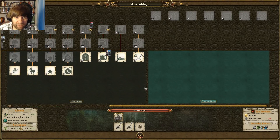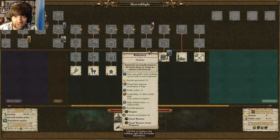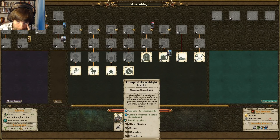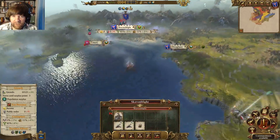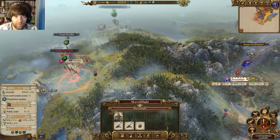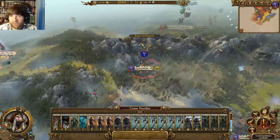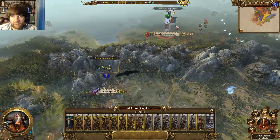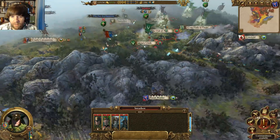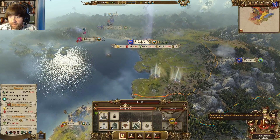I thought about it, but realistically I don't get any money off of this — it has no resources. I don't know if I'm going to get a 100 gold a turn, maybe. I'm going to spend so much money just trying to hold it. Getting territories is pretty bad. Maybe I just let the Skaven take it back — I don't even know where they are; they've got a 20-stack somewhere. Maybe I just let the Skaven take it back and then vassalize the Skaven — that's probably a better option.